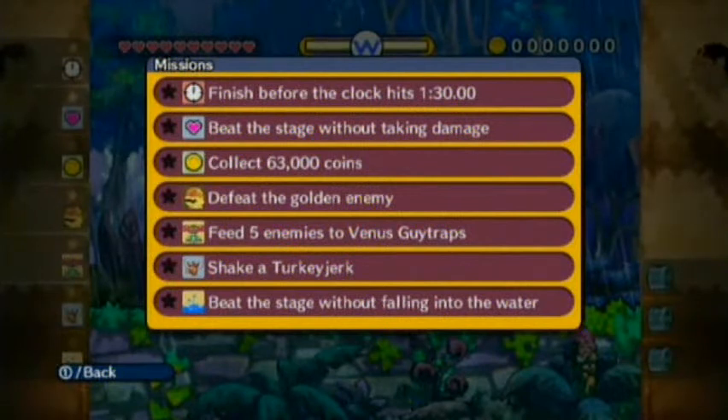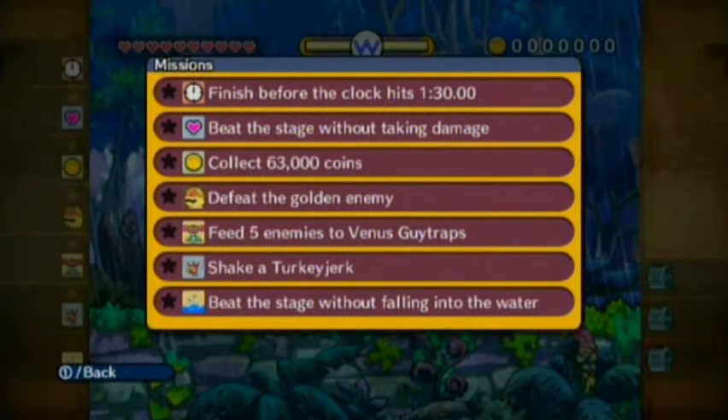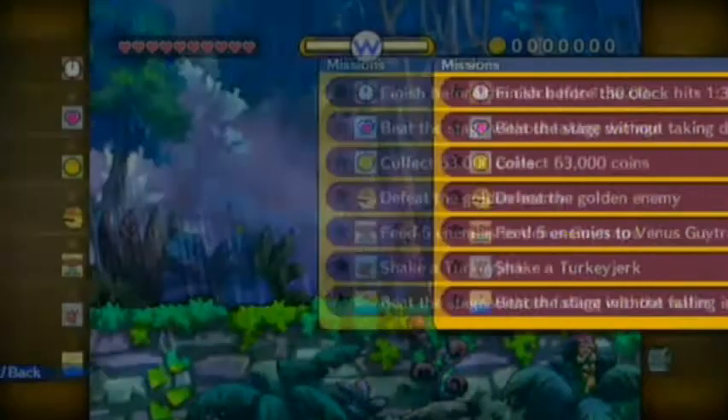What you want to do here is finish before the clock hits 1:30. Beat the stage without taking damage. Collect 63,000 coins. Defeat the golden enemy. Feed five enemies to Venus Guy Traps. Shake a turkey jerk. And beat the stage without falling into the water.